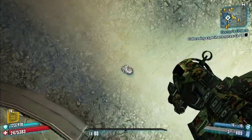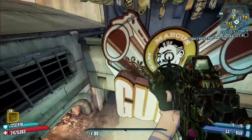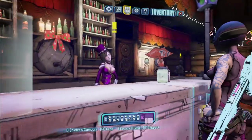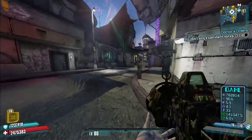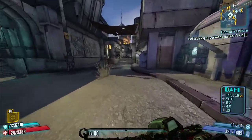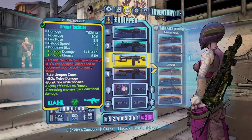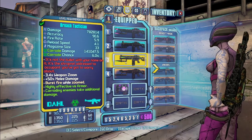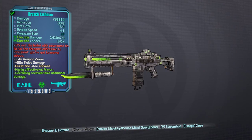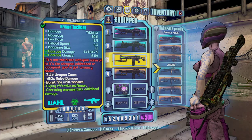If you max out your fire rate you can get some very high jumps with this weapon. Next is the Tactician, which replaces the Seraphim and is locked to corrosive element — it will only ever come in corrosive. What it does is shoot a projectile and then shoot a second projectile that travels very slowly after it.